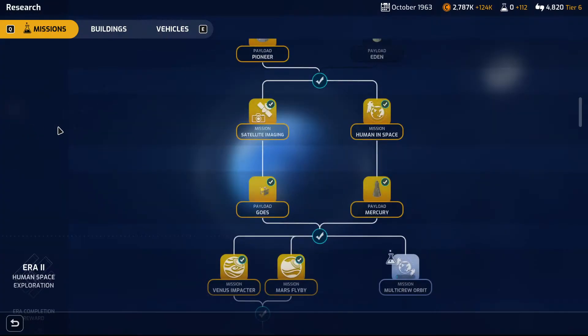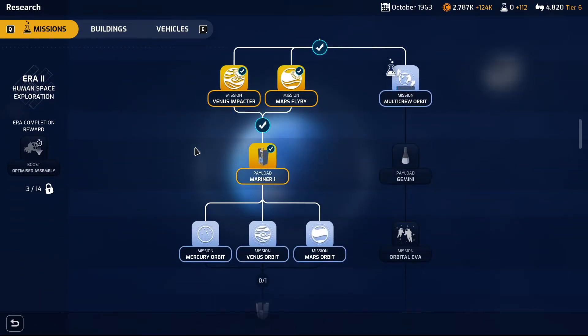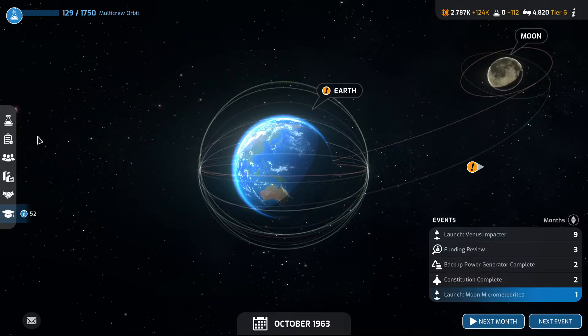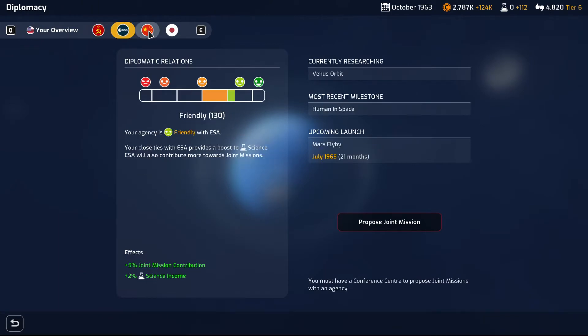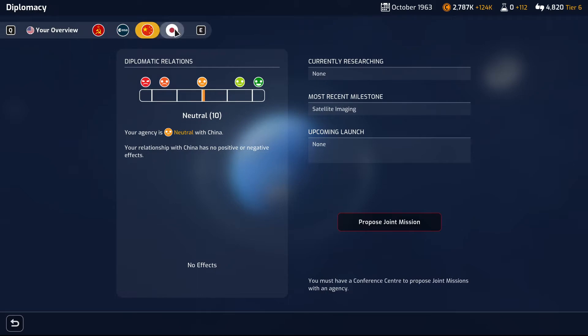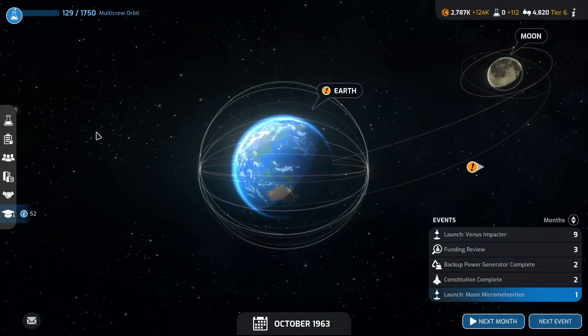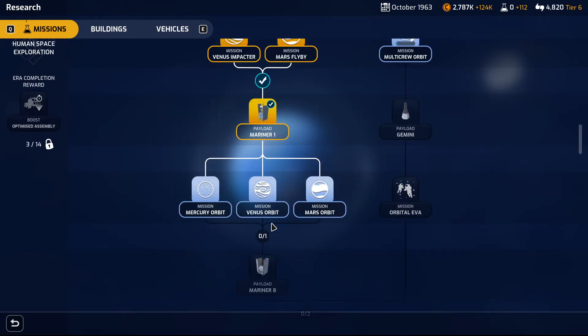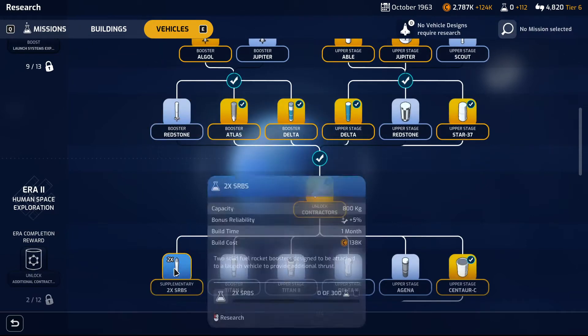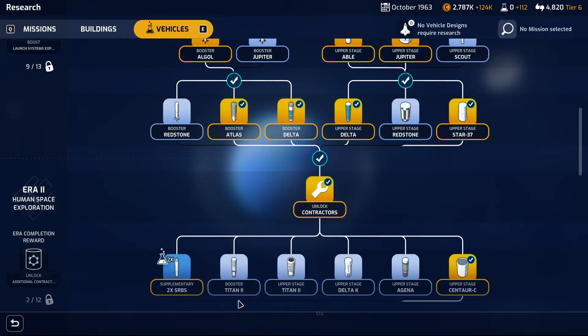When it comes to research, I think I'm actually doing a mistake by researching the multi-crew orbit. What are our opponents researching? Let's give them a quick look. Vehicle assembly building, Venus orbit, none, PR office. So we do want to be researching something different. If ESA is going for Venus, maybe we want to either compete with them or go for a different one. We're gonna get a very low amount of research, so I'm almost inclined to go with the supplementary SRBs.